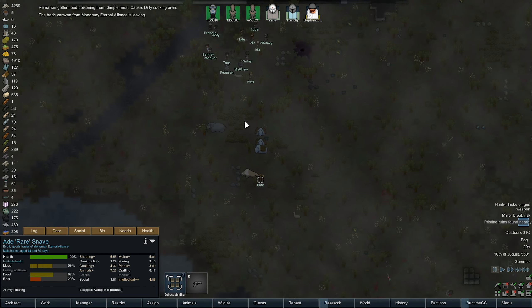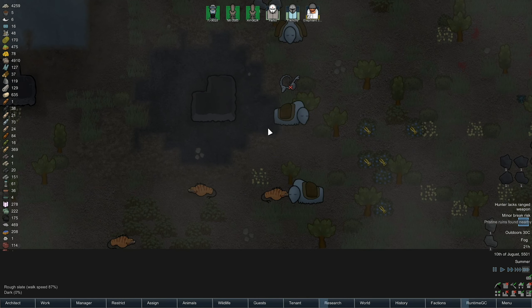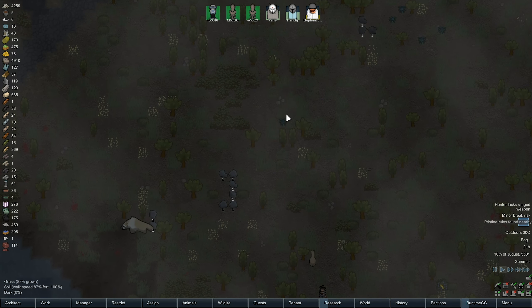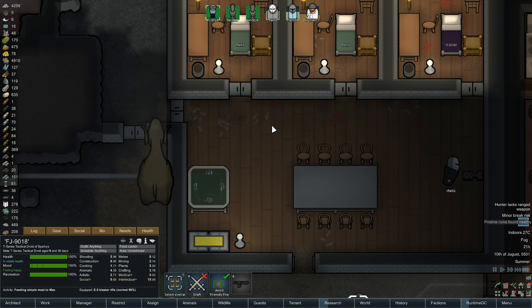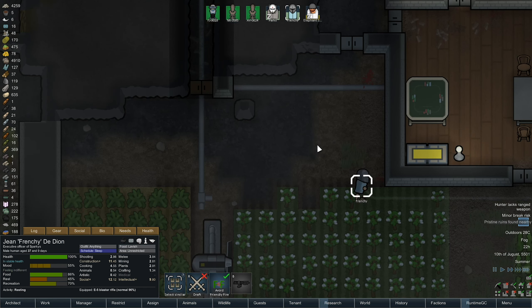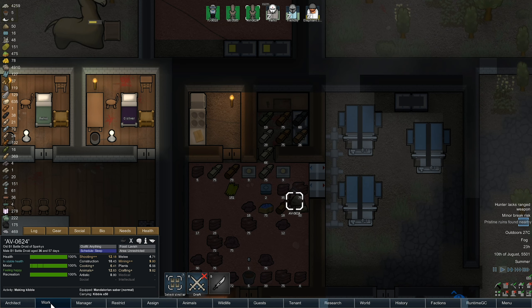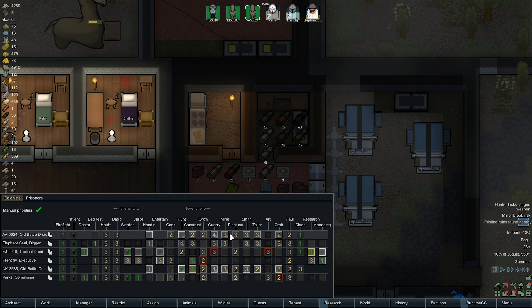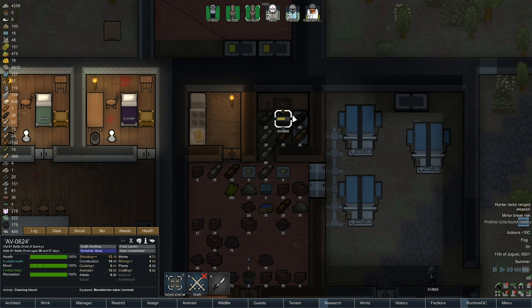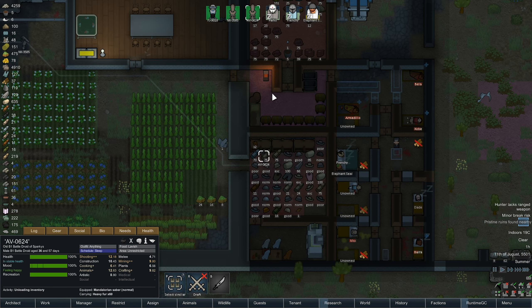Barrett is no longer capable of walking. The trade caravan is leaving — we didn't actually do any trading with them this time. There's no way I can get to them in time now. Goodbye friends — that was a big trade party as well. Once we've cleaned this up we're going to start working a lot more on research. Everything's so dirty so this is going to take a while. Let's get Frenchy back on construction.